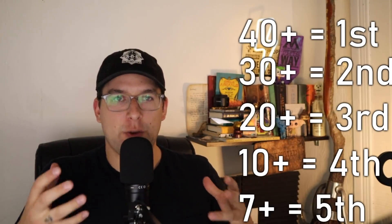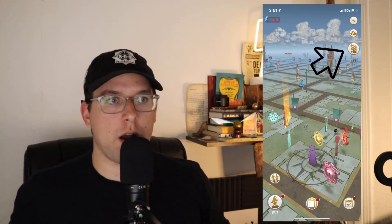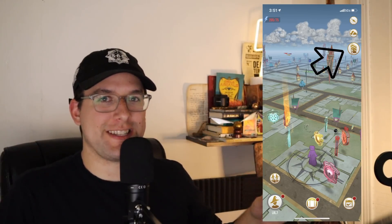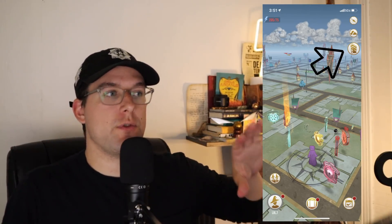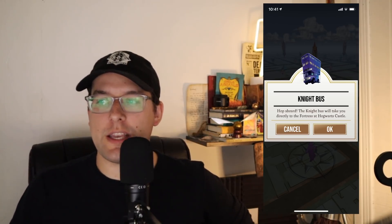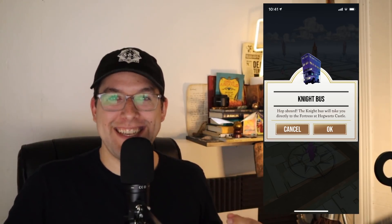So basically what is going to happen — and I have some screenshots here courtesy of Niantic and the community team — there is going to be a button on your map, a lot like when there is a complimentary gift in the shop or there's an event timer or something like that. It will tell you exactly what to do; it's very obvious and blatant. You can look at the picture right here and see there's a button for the night bus. Once you click that button, it will give you a pop-up and ask you if you want to be whisked away to a fortress. It'll say 'hop aboard.' The night bus will take you directly to the fortress at Hogwarts Castle, which is freaking so sick.